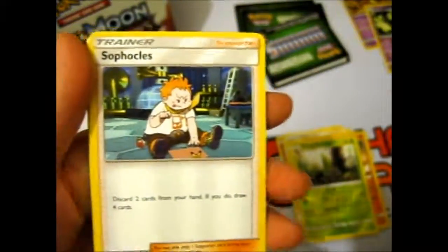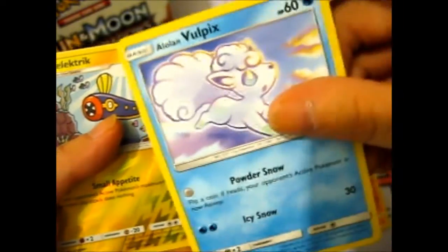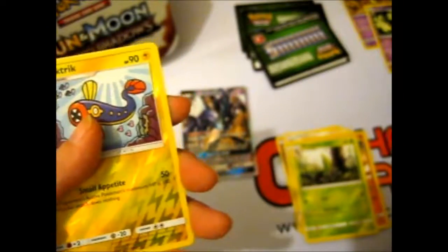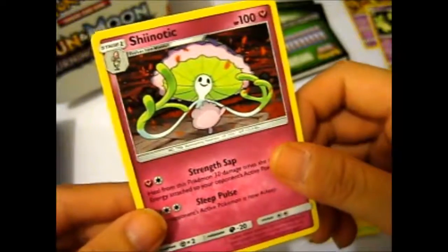Not very good on this side. Fighting Energy, Scyther, Seviper, Wicke, Ribombee, Remoraid, Eevee, Vulpix, Electric reverse. And a rare — Shiinotic, or Sheenotic? It's a dancing mushroom. That works.